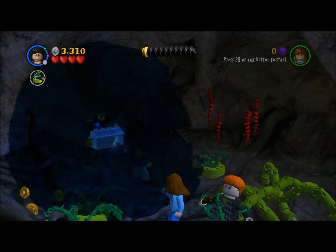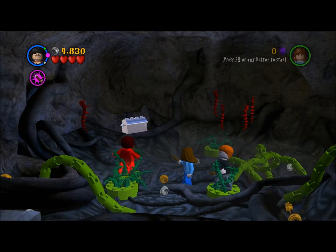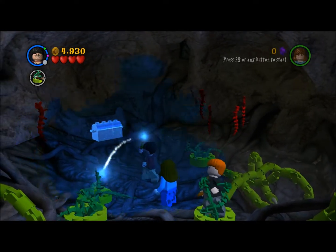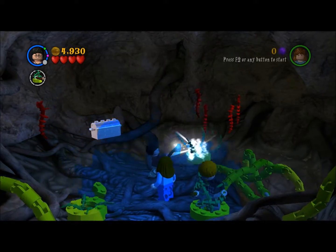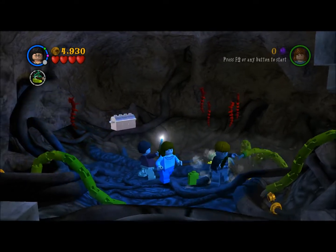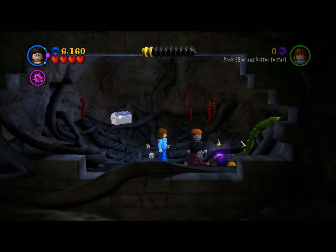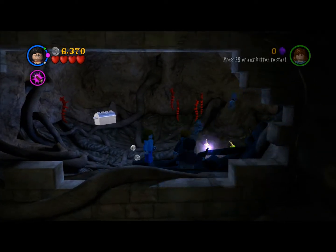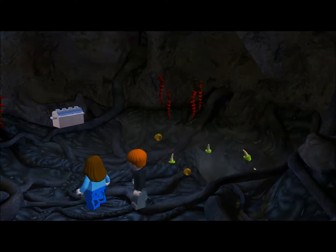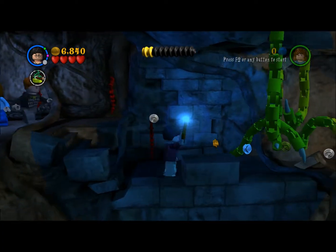And now we're in the Devil's Snare room. This is one of the main reasons why they had us learn Lumos Solem — so that we can use it on the Devil's Snare. Start using it on the Devil's Snare. I like to clear this from all of it. Then we can go down here. And there's a bit more Devil's Snare here.